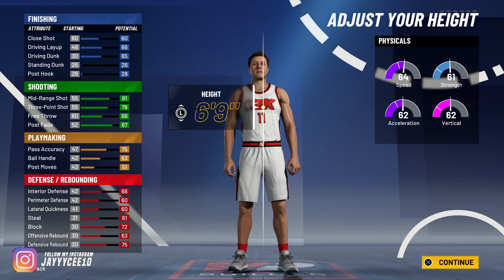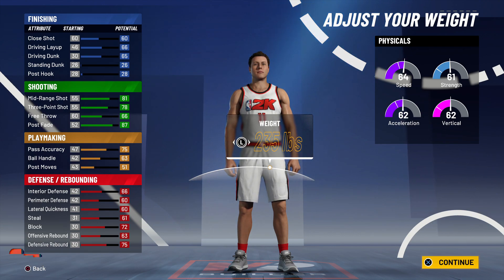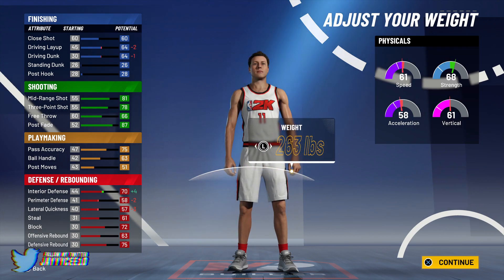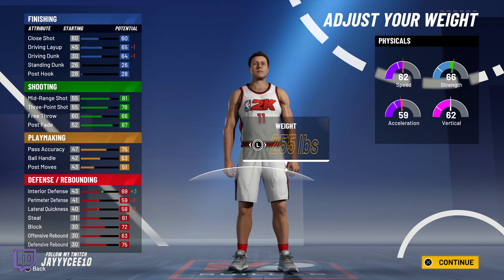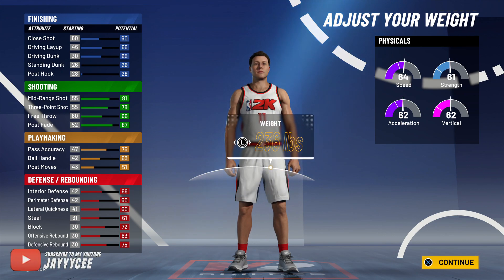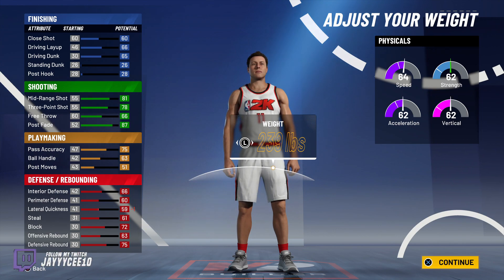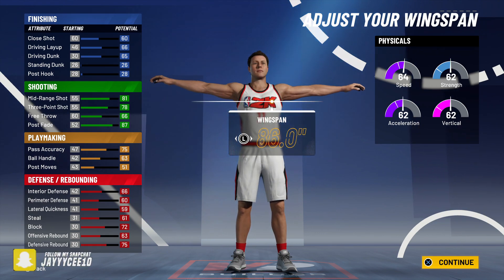When the game first starts I think a lot of people will be going 6'9" or 6'8", so you can go 6'11" or 6'9" either way. For weight, moving it affects your stats — driving layup will go down as weight goes up, so don't make it too heavy. I'll go 255 lbs — it doesn't mess with our speed much. We start with a 65 speed, and at 255 we still have a 64 speed, giving us plus-2 strength.